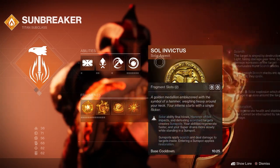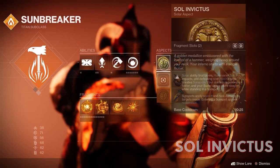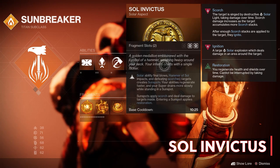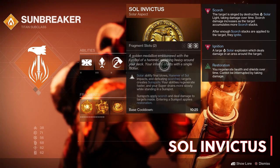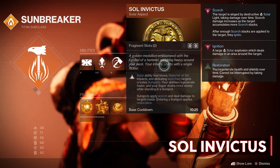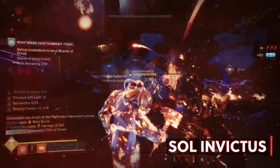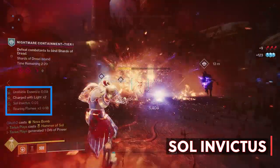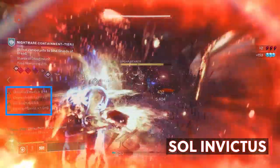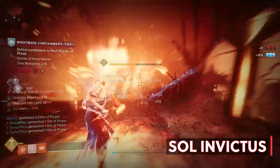Moving on to the aspects — we have a total of three aspects with the Titan, and with this build we're using Sol Invictus. Solar ability final blows, Hammer of Sol impacts, and defeating Scorch targets create sunspots. Your abilities regenerate faster and your super drains more slowly while standing in a sunspot. This one is super important since we will be creating lots of sunspots with abilities, super kills, and weapon kills. Sunspots also scorch enemies standing in them and give us a buff when we stand in them.